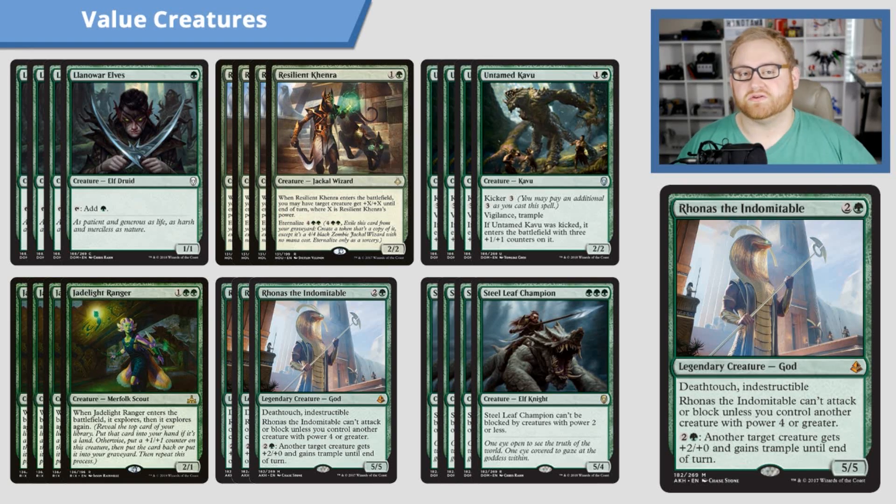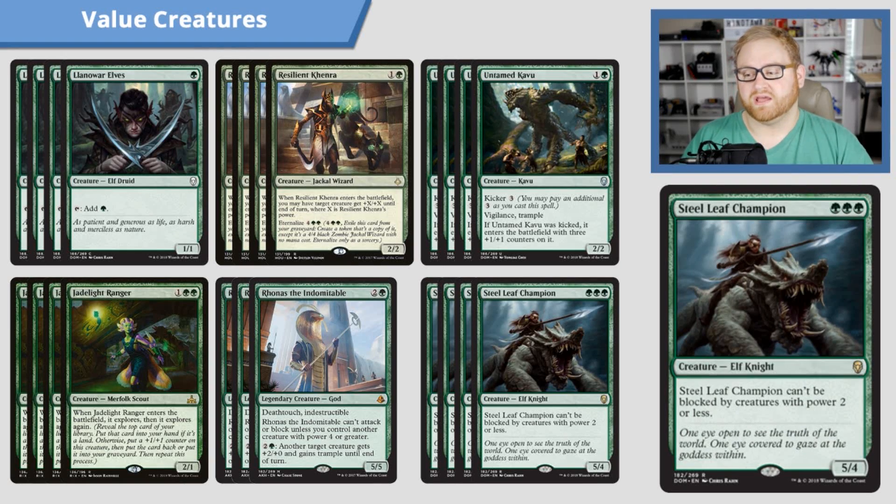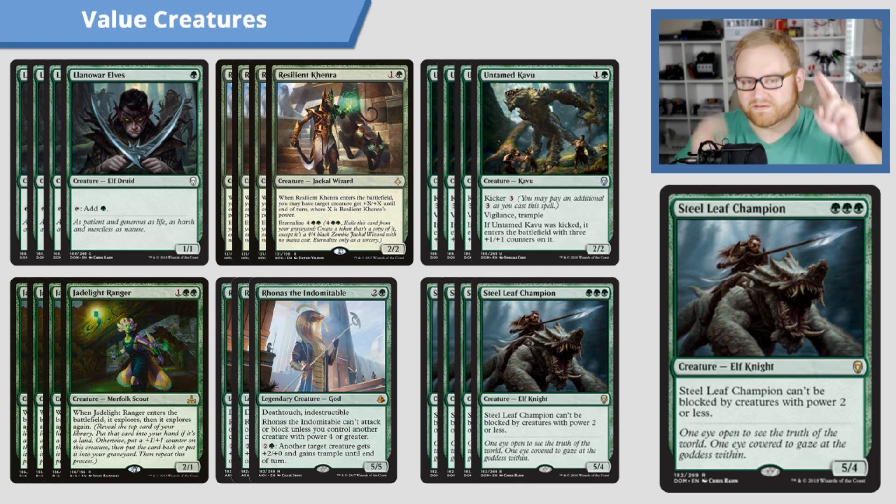Something to turn on Rhonas if we have a turn-four play is Steel Leaf Champion, a card from Dominaria that is ridiculously powerful — a three-mana 5/4 Elf Knight. Steel Leaf Champion can't be blocked by creatures with power 2 or less, which basically means if your opponent has mana dorks on their side of the field, Steel Leaf Champion is going to come through and do some damage to their face. It's a great card, especially against another mono-green matchup or a ramp deck where they'll have a lot of mana producers.